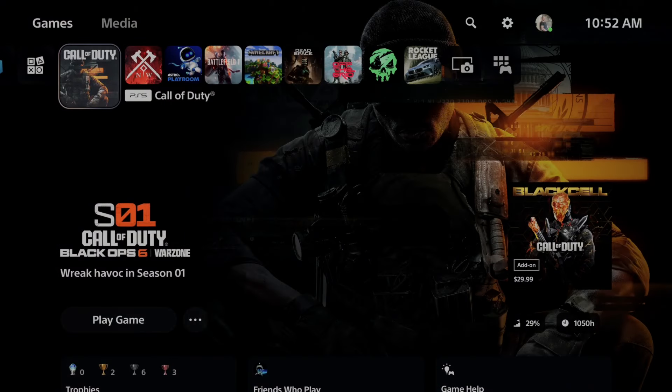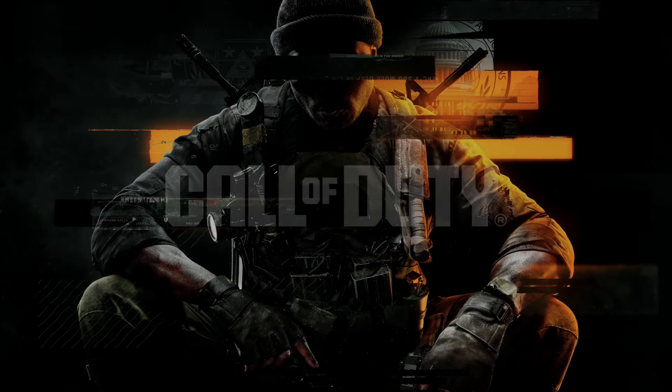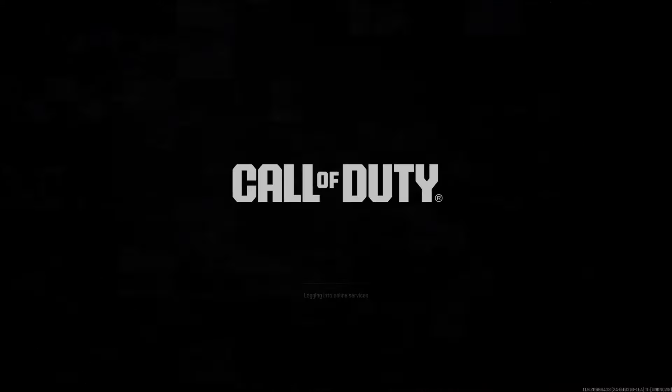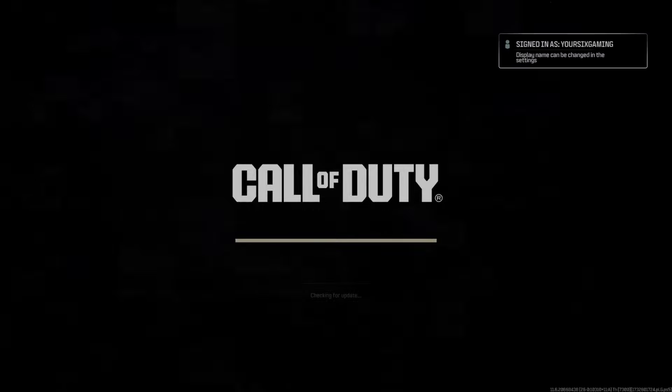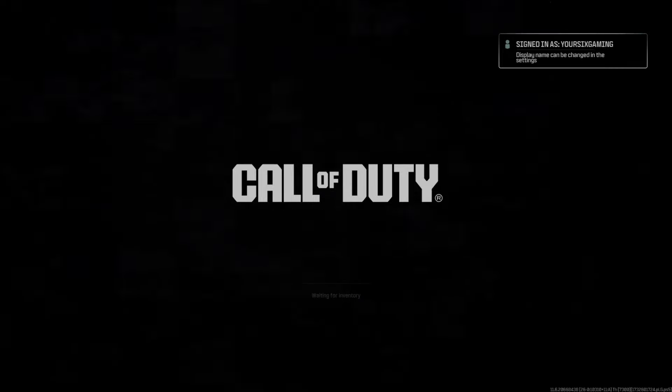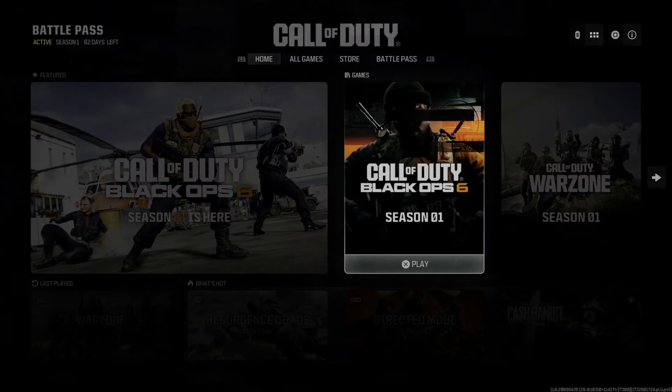When we have this open, we should be able to select Call of Duty Warzone. Let's open it up — it's probably going to try to get you to buy Call of Duty Black Ops, Vanguard, or any of the other previous Call of Duties, or the newest one coming up. All you have to do is press R1 and tab over to Call of Duty Warzone. You might have to restart two or three times if this is your first time downloading the Headquarters. Eventually, you'll be brought to the right screen.